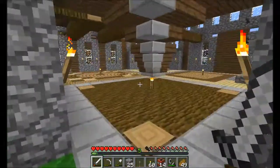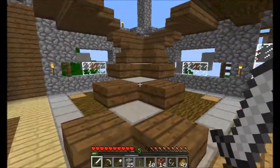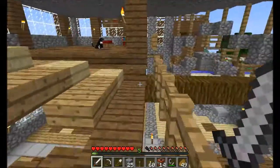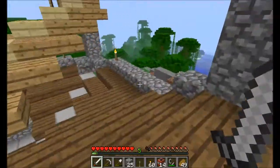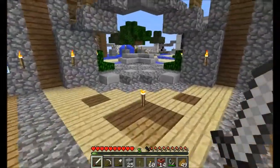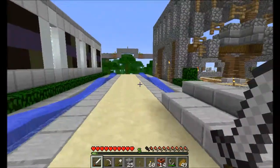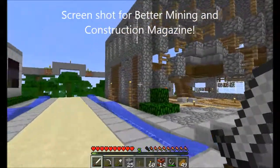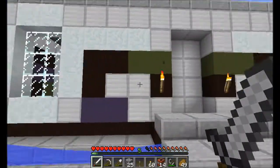This will be the living room area. The stairs go up to the second level where you have an area that looks down, and then there's a bedroom area. It's not fully furnished yet, but at least the buildings are up and it looks nice now — it actually looks like I have somewhere to live instead of just a dirt roof.